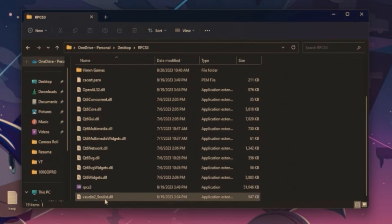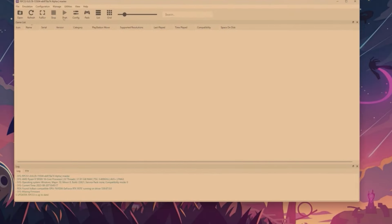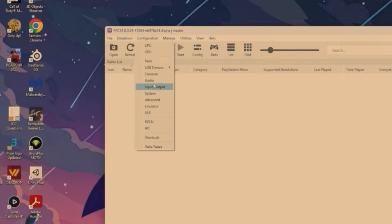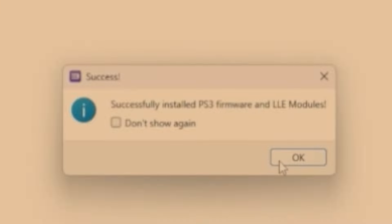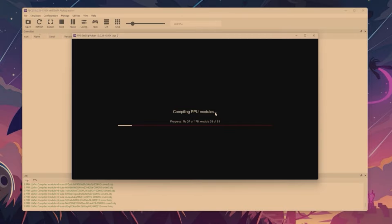Now we have everything and we're ready to get into the setup process. The first thing we want to do is install the firmware. Go into File, then down into Install Firmware, navigate to your firmware file inside your RPCS3 folder, open it, and it will start installing. It'll say successfully installed PS3 firmware and LLE modules. A window will pop up and it could take a while — it's basically downloading the whole PS3 software onto your computer.